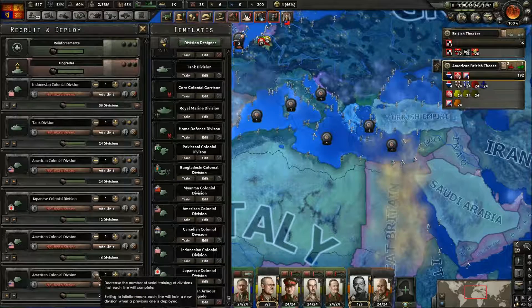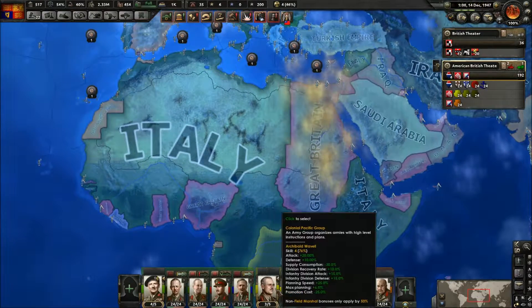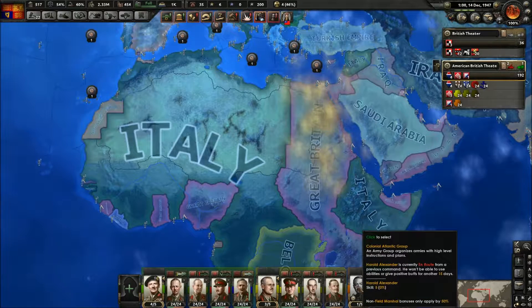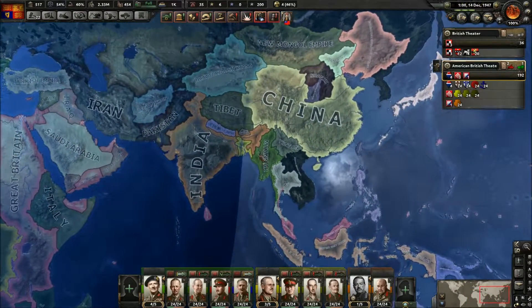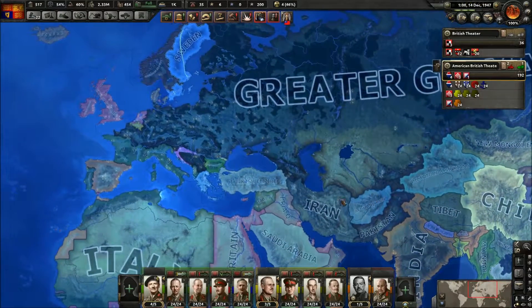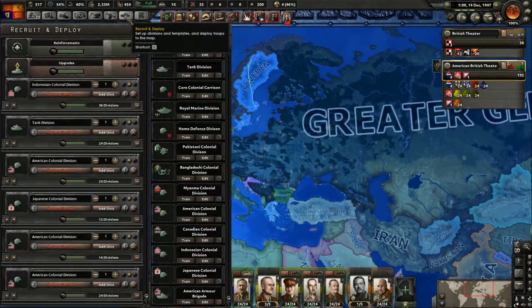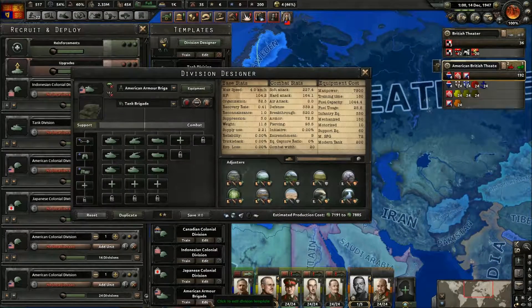I'm going to have three American armies and two new Pacific armies. I've done some reorganizing of my forces. This is now the Pacific group and this is the Atlantic group — based on American and Pacific nations. I did some division stuff. I've also got an American Armored Brigade which I'm going to use in Africa.